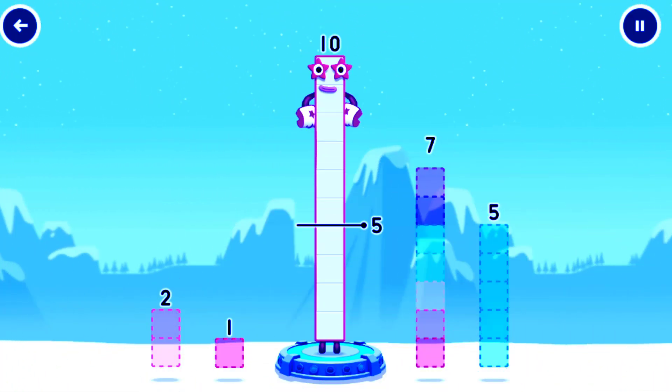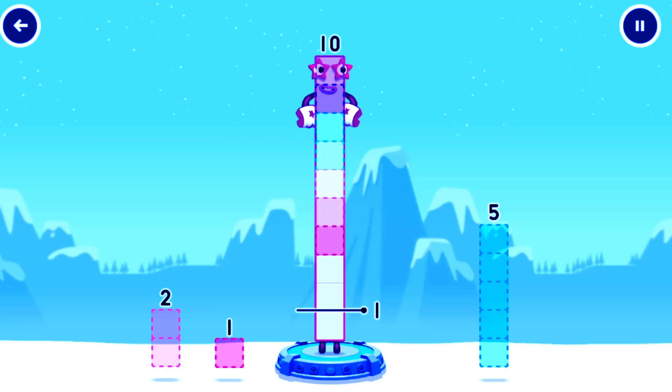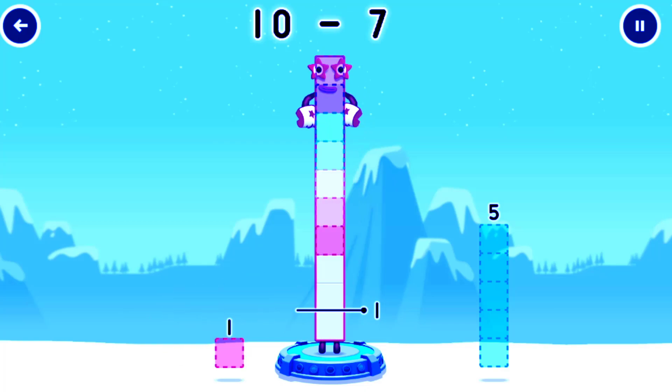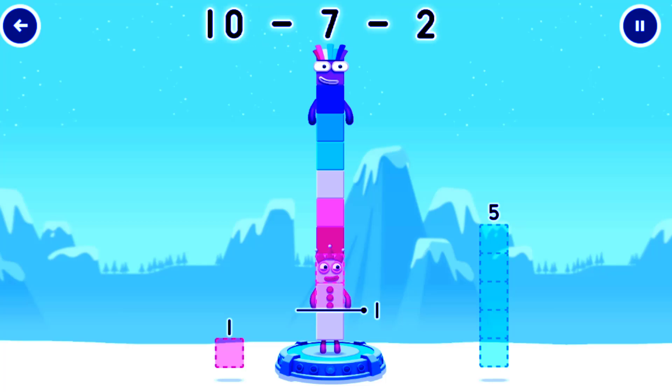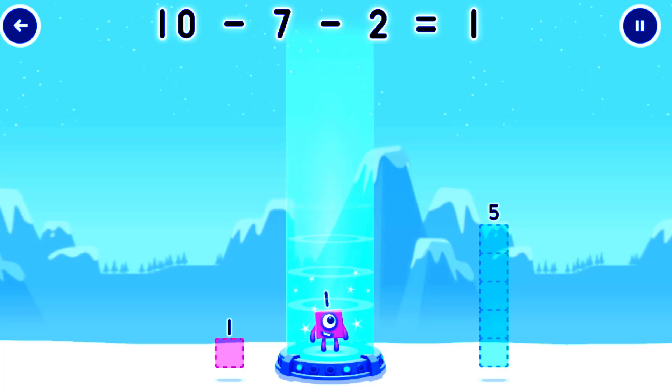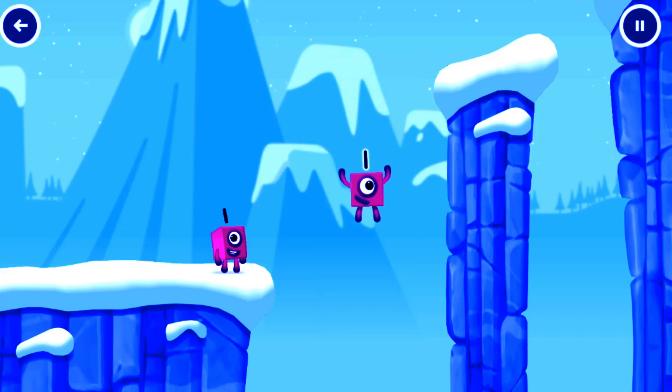Take number blocks away from 10. 7. Correct! 10 minus 7, minus 2, equals 1. Great!